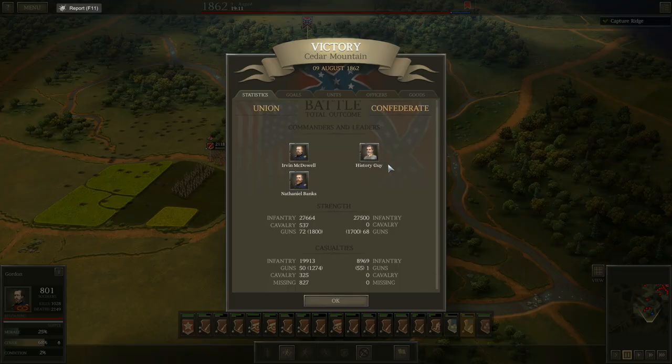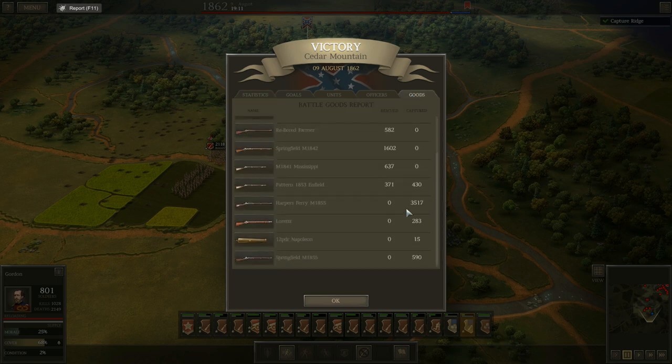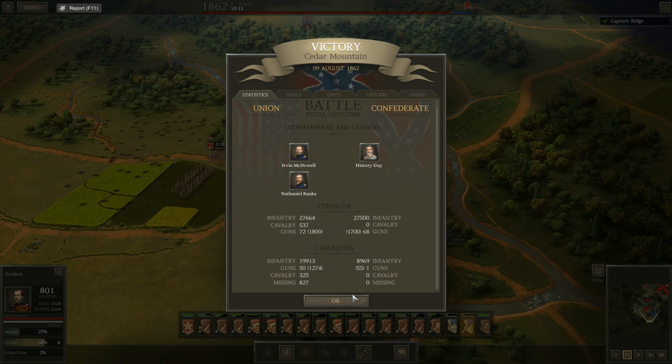That time I lost 9,000 as compared to 2,700 that I lost the first time. But for that additional cost of about 6,300 additional casualties for myself, I inflicted an additional 14,000 casualties on him — he lost 6,100 the first time and lost almost 20,000 this time. So probably a good tradeoff. I grabbed 3,500 Harper's Fairies and captured 15 Napoleons, which helps make up for the ones I lost. Definitely a better result — a much higher casualty rate for me, but much, much better in what I inflicted on the enemy.